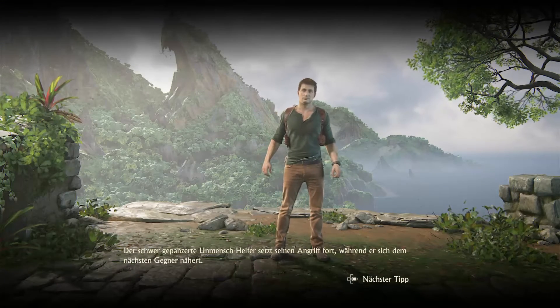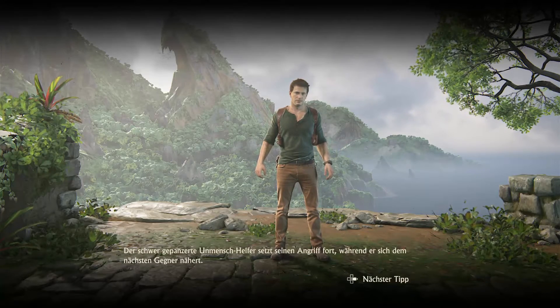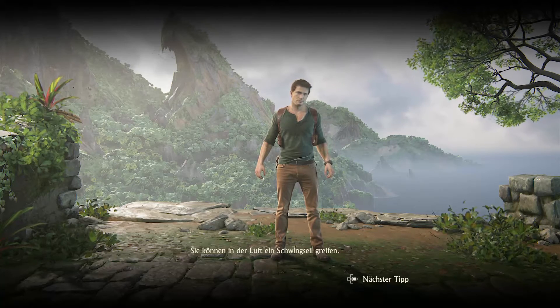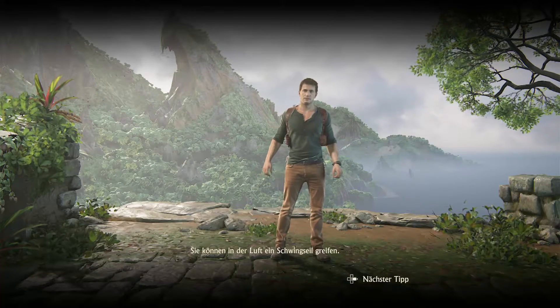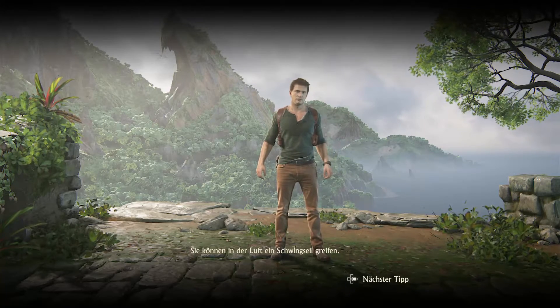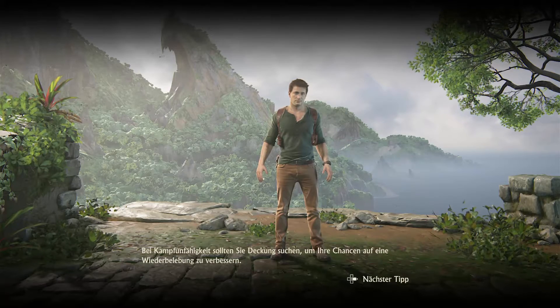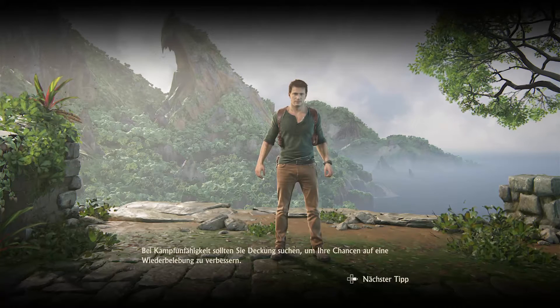Okay, what have we here? Der schwer gepanzerte Unmenschhelfer setzt seinen Angriff fort, während er sich dem nächsten Gegner nähert. Okay. Sie können in der Luft einen Schwingsel greifen. Das kennen wir vom Spiel aus. Bei Kampfunfähigkeit sollten Sie Deckung suchen, um Ihre Chancen auf eine Wiederbelebung zu verbessern.